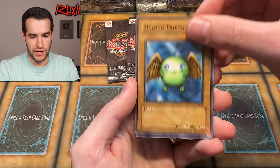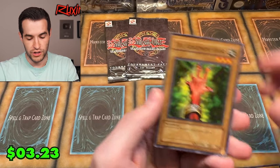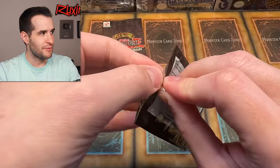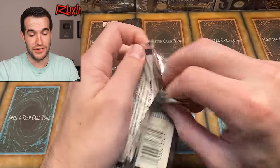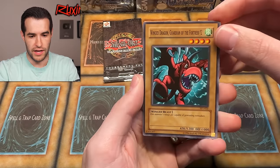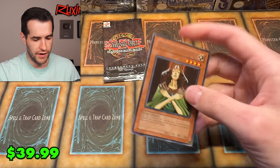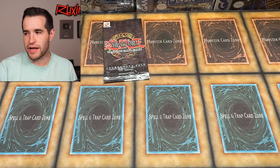Pack seventeen: Axe Raider artwork common, Shining Friendship, Statue of the Easter Island, and the Judgment Hand makes another appearance. Those Judgment Hands and Oslo Heroes love to be in that last common slot. Two packs left, everybody — what an opening so far! Tournament Pack One turned out pretty good. Congratulations Alex on the great pulls so far. Pack eighteen: Winged Dragon Guardian of the Fortress, Giant Flea, and a Third Eye — another rare! Six rares looking good.